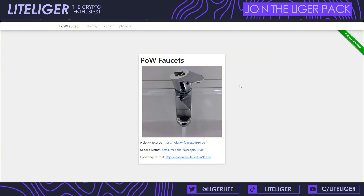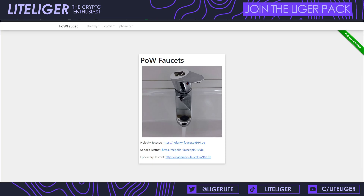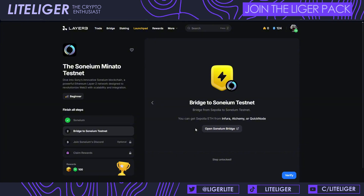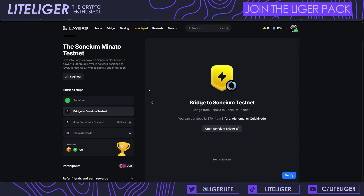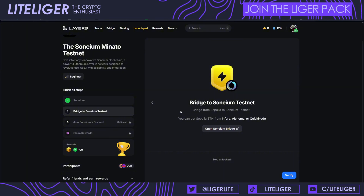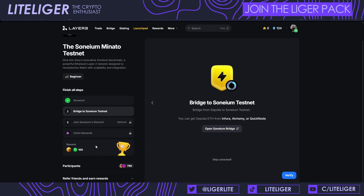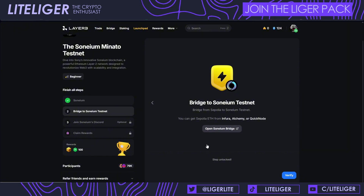The very first task we're doing is the actual bridge. There are two quests on Layer3 right now — one includes clicking a bunch of links and documentation about Soneium and their white paper, and then there's minting of a cube. The other quest includes an actual bridging transaction.